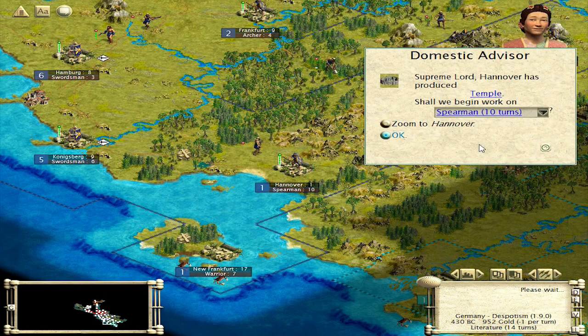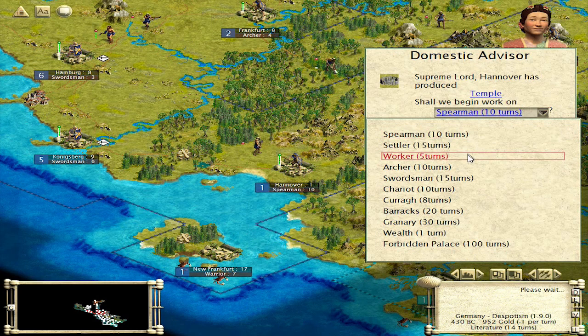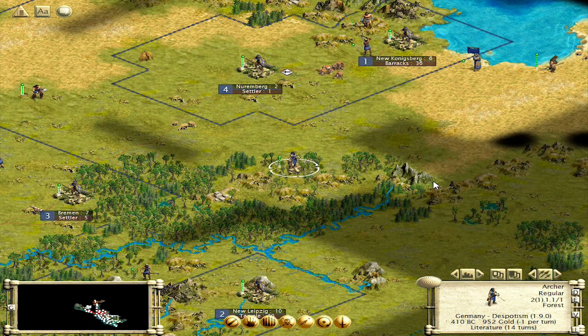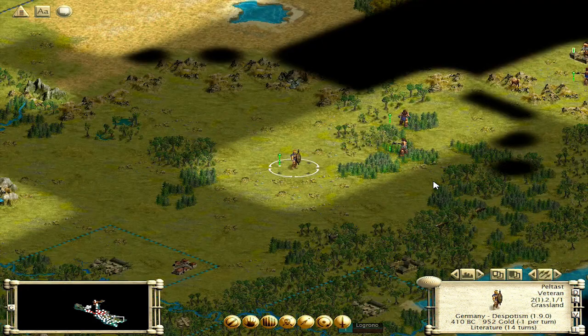Put another archer in here. Finish the temple on the front line — nice. We still can't build walls yet because we don't have masonry. I'm going to build another boat here. So we're going to put a city there, so let's get these guys going.